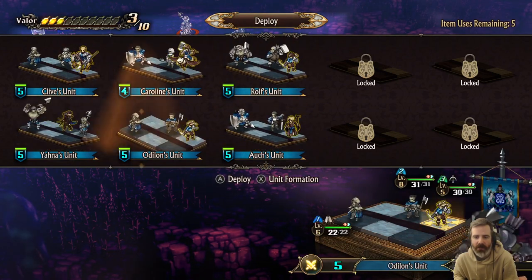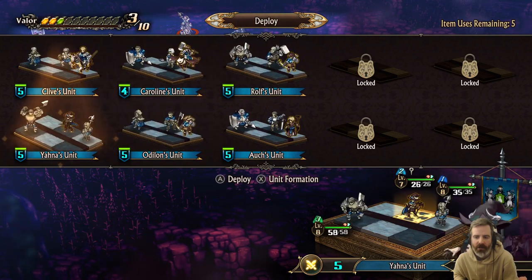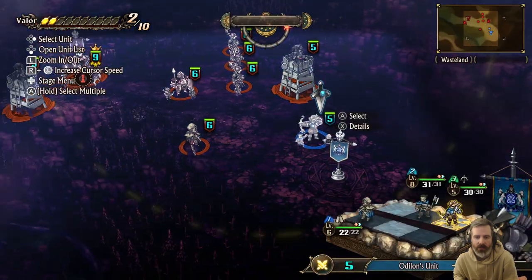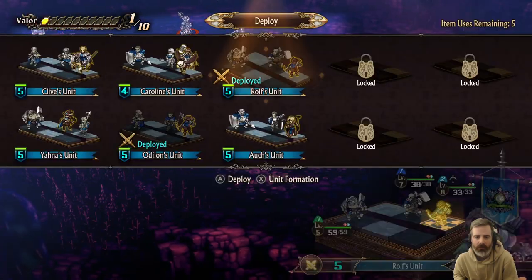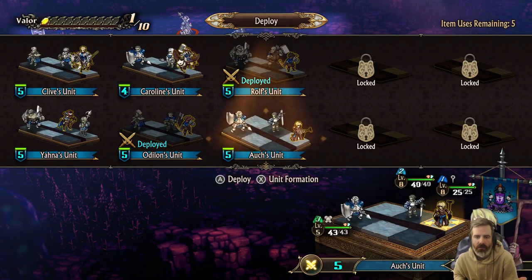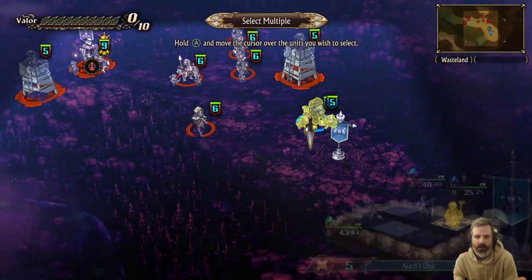Let's level up some guys here. We've got 885, 875, 778, 856. Okay, so Odilon's unit. Ox unit has a level 5 guy. Let's put him in.